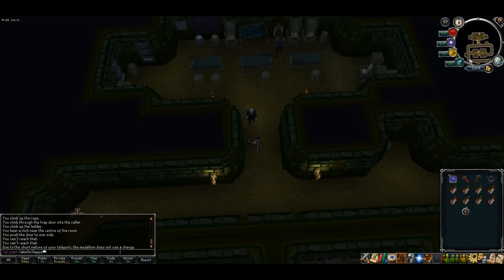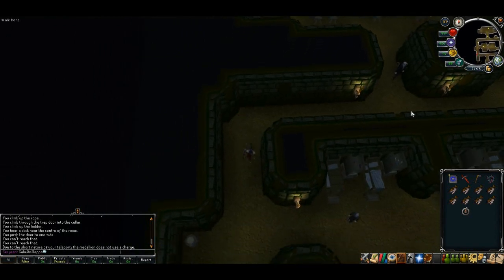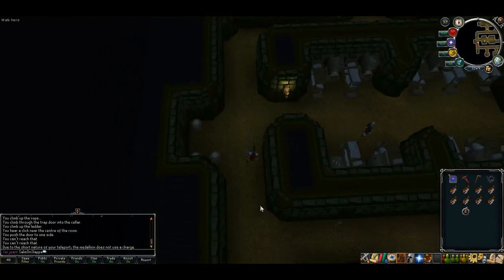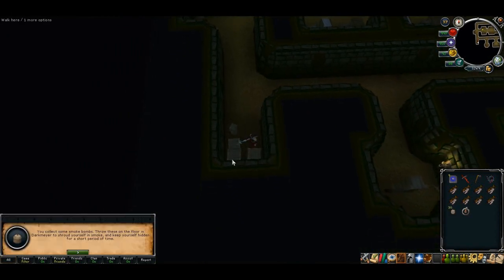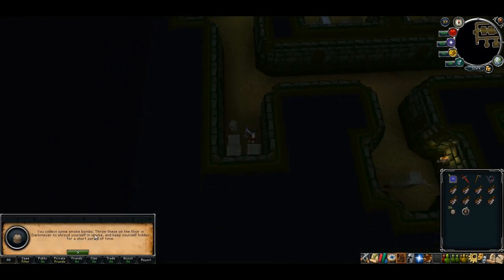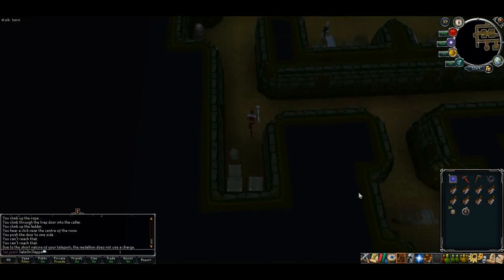Once you've finished talking to Vatida, stick to the southwest side while you're in the hideout. Just before you come to the ladder in the southwest corner, search the crate and you should get 30 smoke bombs. You'll be needing these for this section so make sure you pick them up.